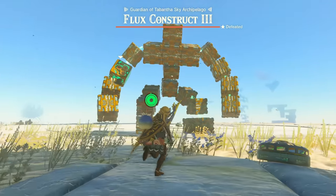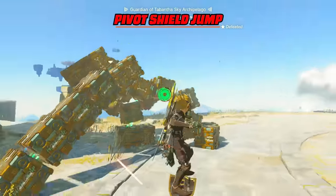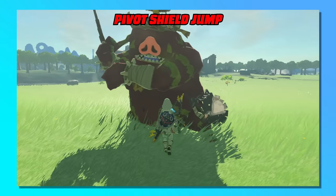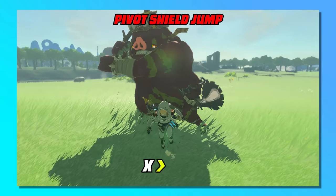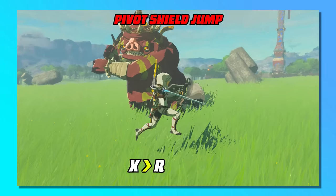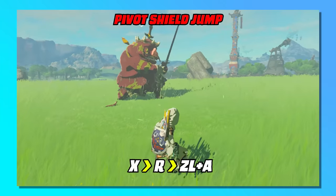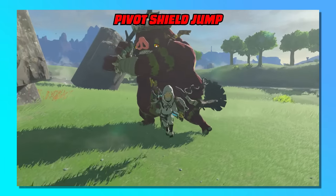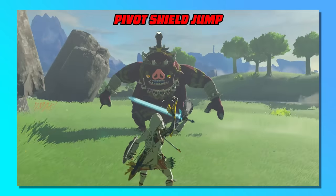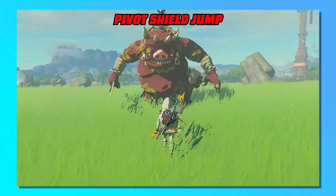From the beginning, to dodge the Flux Construct's punch, we pivot shield jump to get out of the way. Shield jumping to dodge attacks is fairly straightforward: walk in the direction you want to dodge, jump, then press ZL and A together. But pivoting by pressing R beforehand helps by making Link face the enemy properly while doing so. Otherwise, you often just face in the direction of the shield jump, making you waste time turning the camera back around. So instead: jump, then R to pivot forward, then ZL and A.